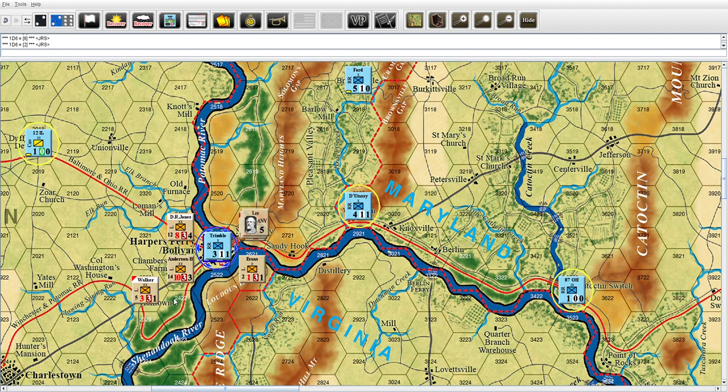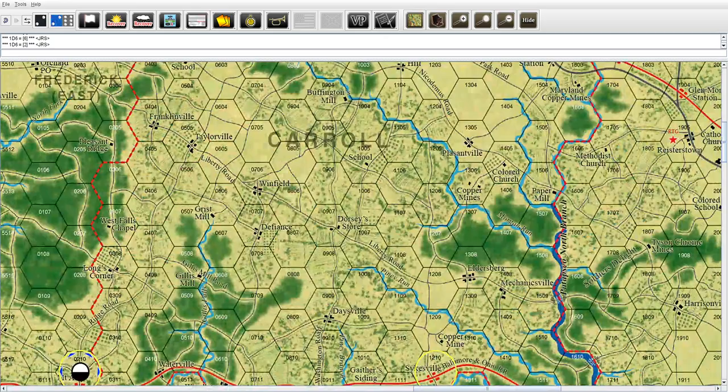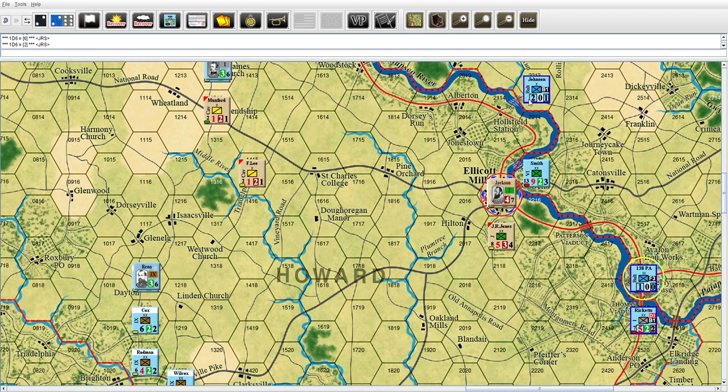Units close to Harper's Ferry in Berkeley County had no problem - well, Walker actually couldn't do it. Looks like one, two, three were able to flip over - that's kind of good. Now we do a recovery phase.